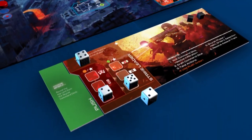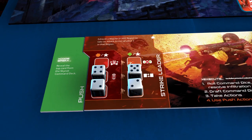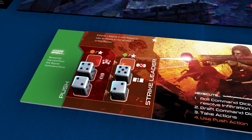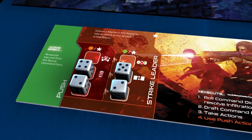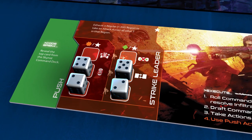Die values must always be placed in ascending order in each column, and dice can only be added to the top or bottom of a column, never between two previously placed dice. Up to four actions may be taken on a turn, with each player taking a maximum of two actions. Each player may activate each column of dice only once per turn.